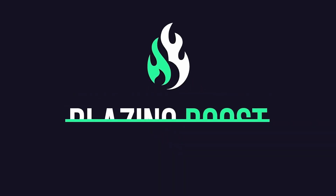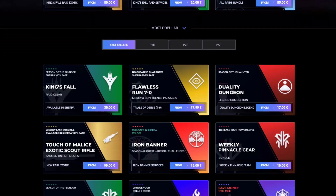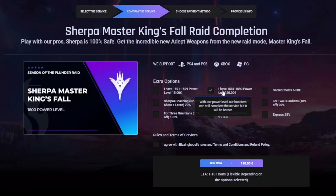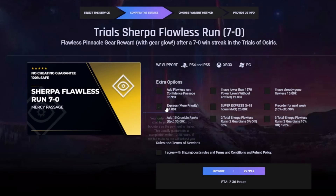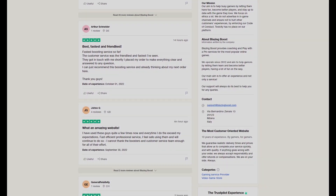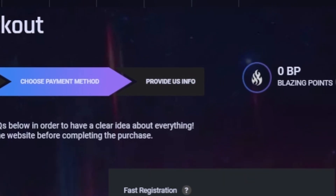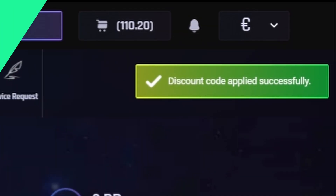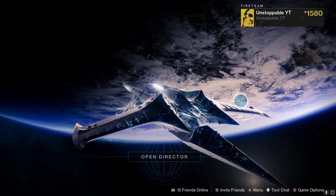Thanks to Blazing Boost for sponsoring today's video. If you guys are struggling to get any Destiny 2 content, this is the place to be. They offer a Sherpa service so your account is safe and they will run you through activities to get you that gear you want. They have a five-star Trustpilot with over 28,000 reviews. If you use code 'unstoppable' it will help me out and you will get a five percent discount on all items.